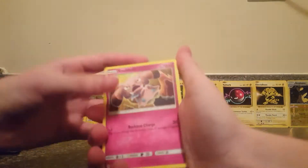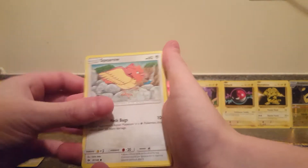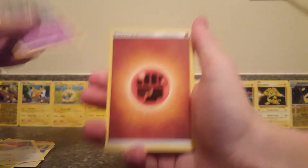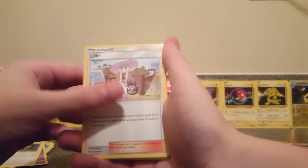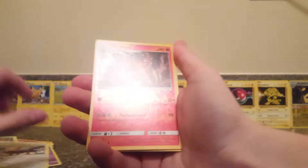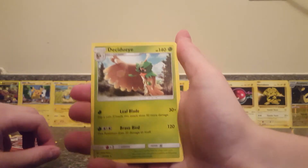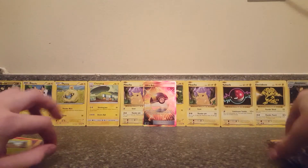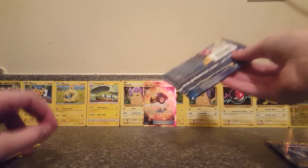Here we go with the next pack. I am so happy. Snubbull, Fearow, Grubbin, Spearow, Alolan Grimer, Fighting Energy, Spinda, Lillie, Murkrow, Turtonator Reverse Holo, and our rare is a Decidueye. I don't really care if we don't get anything else out of this section because that is a really good card.